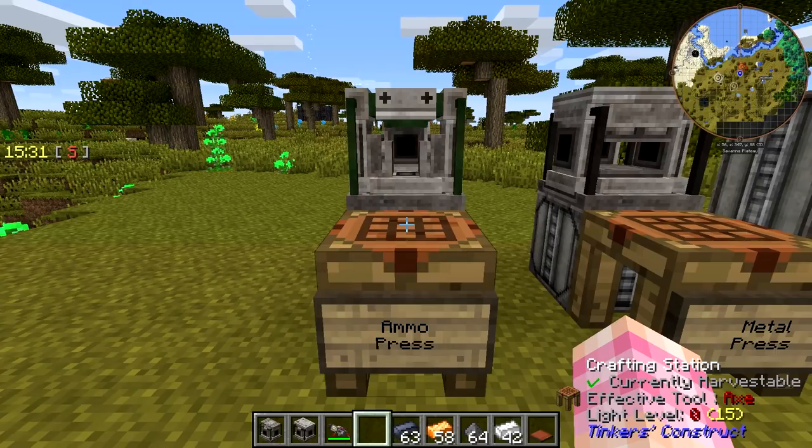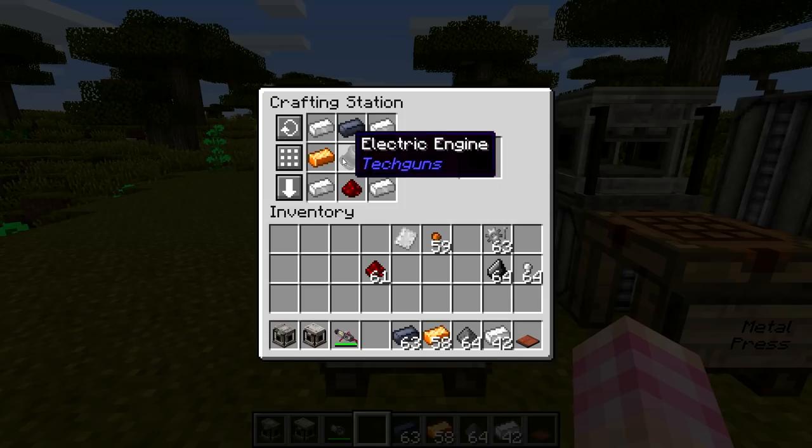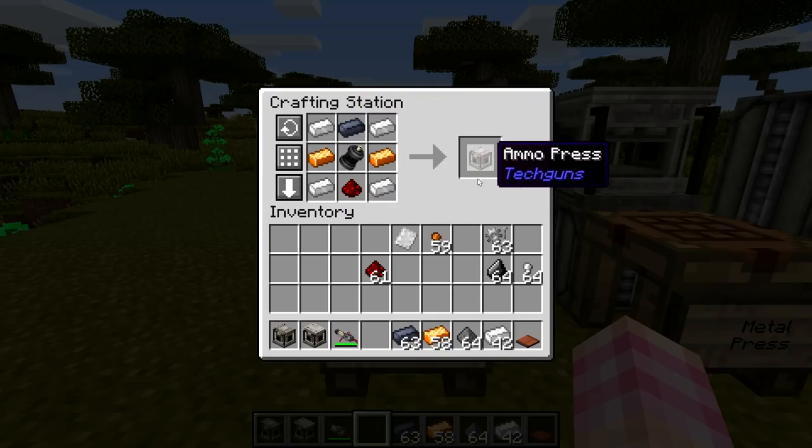You can't craft rifle rounds unless you have an ammo press. The ammo press is crafted very similarly to the metal press in that it takes an electric engine. However, this only takes one redstone dust, one lead ingot, four iron ingots, and two copper ingots. That gives you the ammo press.